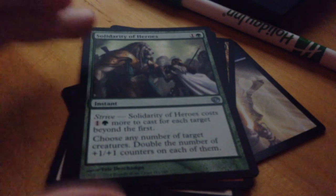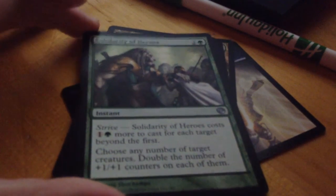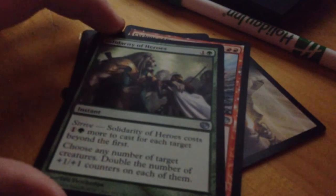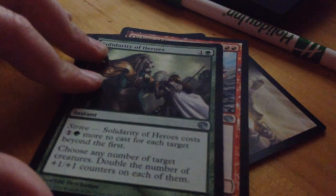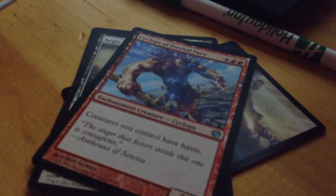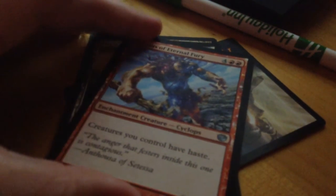Solidarity of Heroes — Strive: Solidarity of Heroes costs one more mana to cast for each target beyond the first. Choose any number of target creatures and double the number of plus one plus one counters on each of them. I guess that could be really good — I feel like with some duplication stuff that would be really good.